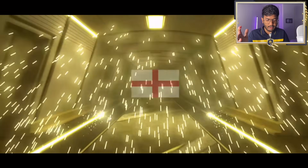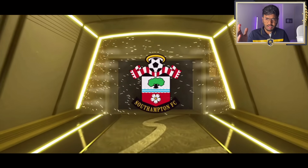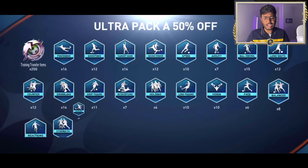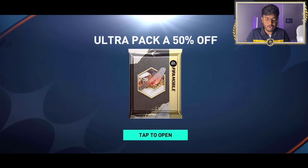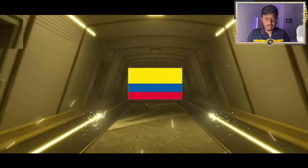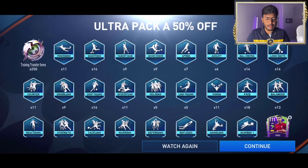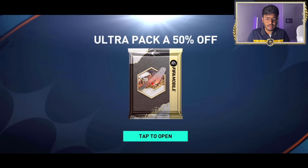Pack number one in the ultra pack - that's a walkout! England... Lampard? No, it's not Lampard - right wing. Oh, Theo Walcott! Flashbacks are in this pack. Anyway, we start with the 111 rated Walcott Wildcard, one of Arsenal's amazing players. Next pack - Colombia, left wing - Louis DS! That's Luis Diaz, going for about 15 million coins.